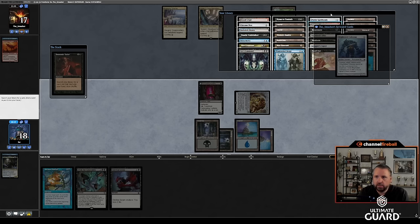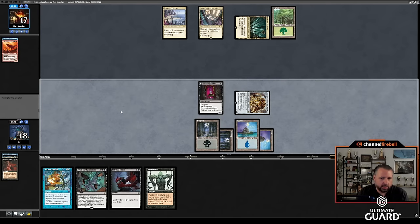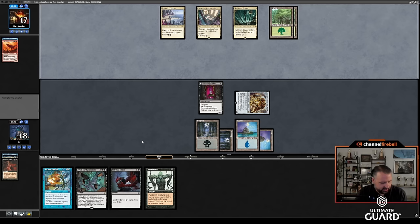What are we getting? They've got Blightsteel in hand. Could get Hymn, could get Reanimate. Dress Down is actually really good in this matchup, so I've got to keep that in mind. I kind of feel like Reanimate is going to be great here — I feel like I can set up a turn where I do that. Smasher's going to end-of-turn Binding; I'm going to cast it now or later.